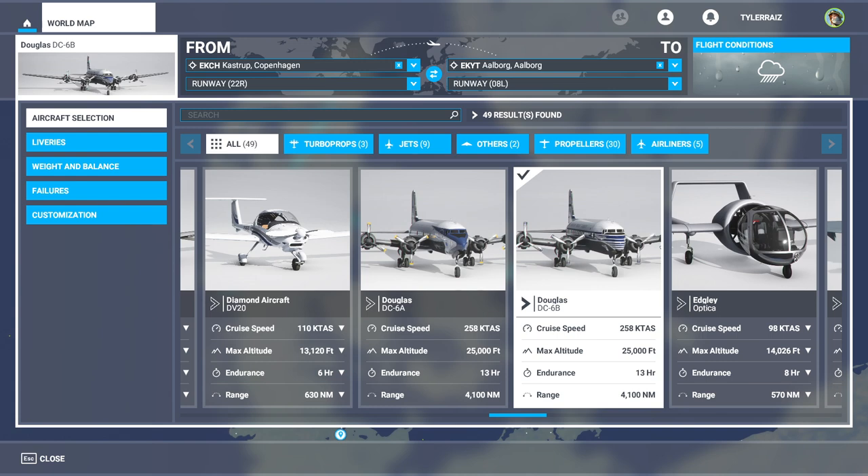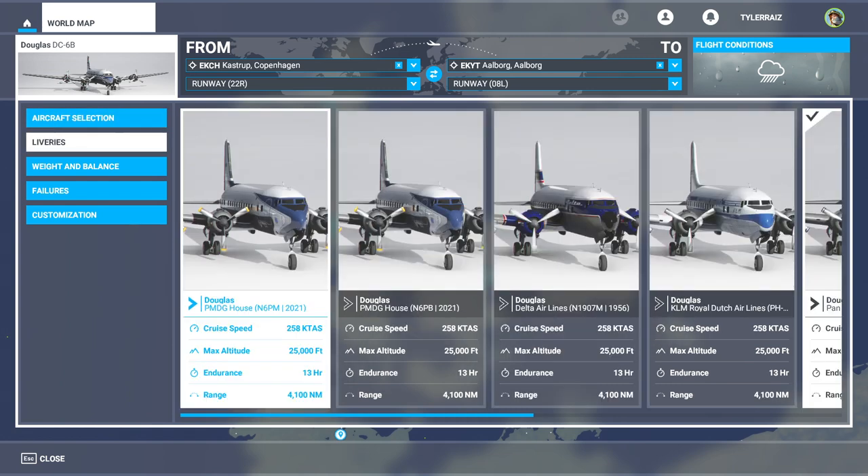It is $60, though that's not really the most expensive thing from PMDG. PMDG has a long history of providing quality products for Flight Sim, so there is sort of a premium on that. It is a very complicated version of the DC-6, as we will soon see.